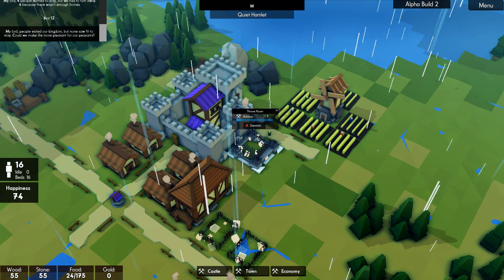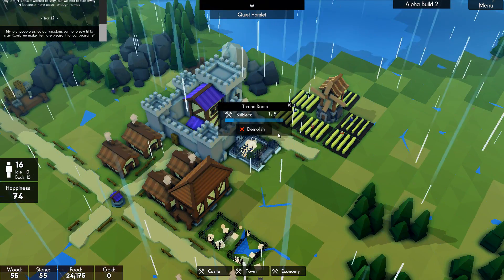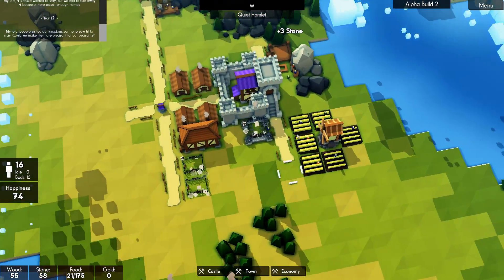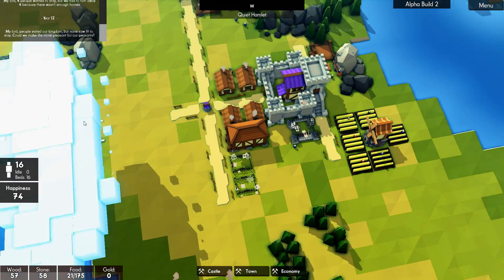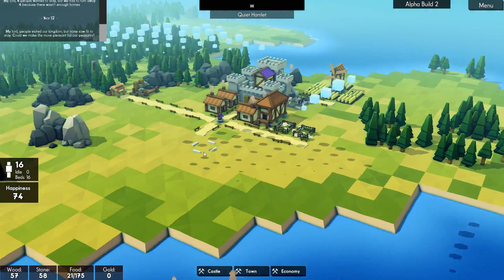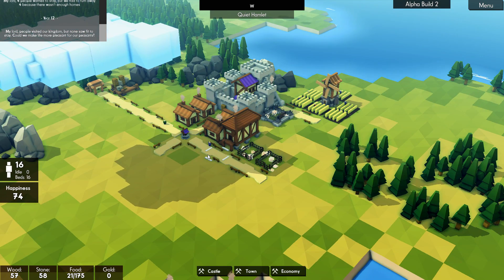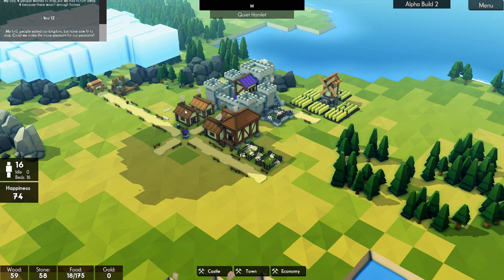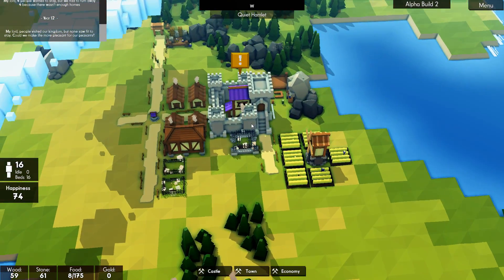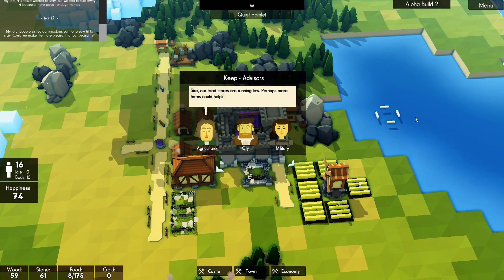Once we've done that, we can tax people. Thunder and lightning! When we've got some gold, I'm going to put a tower this side and a tower this side to be covered. What we did last time — if you didn't see the Alpha One videos from a few days ago — is rather than worrying too much about the walls, we got our towers in first.